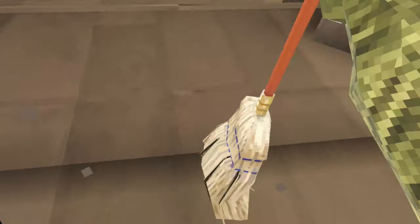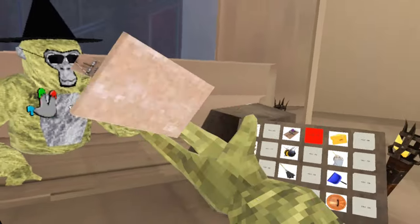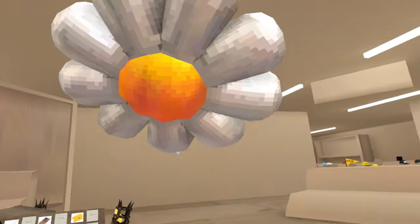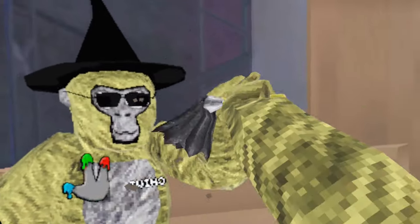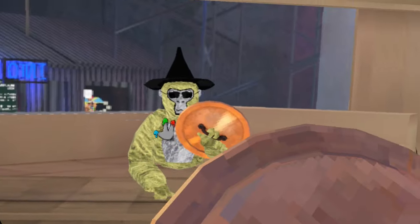So first up we have the mop — oh my god, it works! Crazy. Here's the mousetrap. What in the Tom and Jerry is this? Then we have cheese — very good cheese. The flower balloon, a bee cosmetic, a mop hat, a vacuum, the dusting thing, the other dusting thing, the sponge, this rolling pin, and the shield.